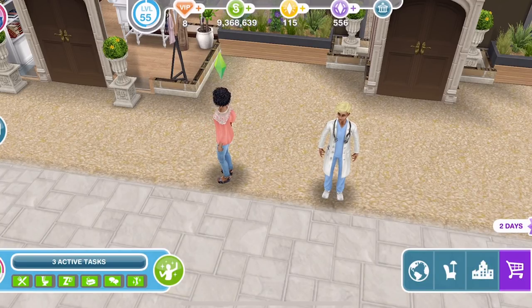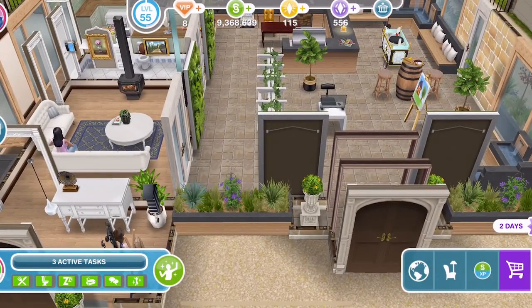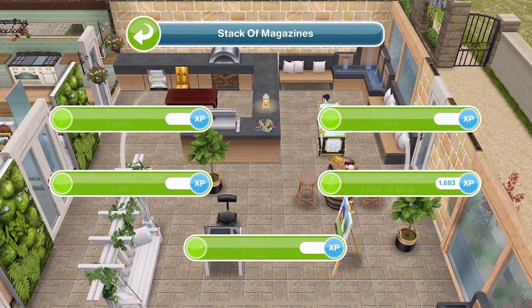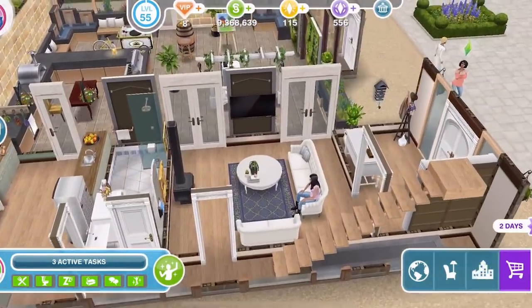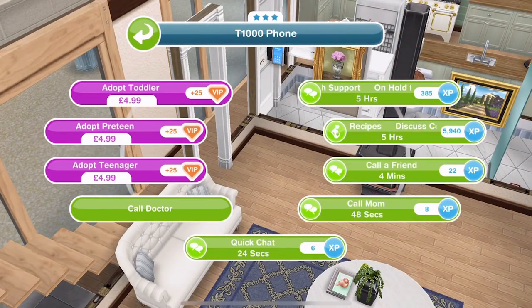We've got a little disaster - my game is crashing now too. Every time I click on the little pregnancy icon in the top left corner, my game completely crashes. I know what tasks I had to do, so I'm going to try and continue. We needed to read Superfoods magazine and click on a phone to speak to a friend. We also need to discuss cookie recipes for five hours. Let's continue to try and do the day, but I'm not entirely sure this is going to work out.